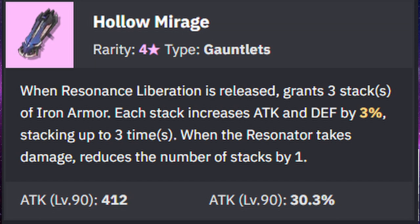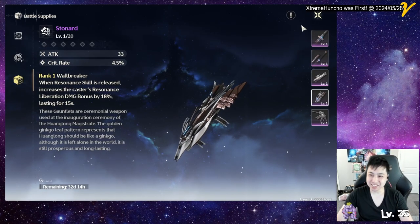There's also the Hollow Mirage, which you can get from the banner. It gives attack and attack percentage, so it's not the greatest, but the ability is that when he uses his ultimate he gets a 3% attack and defense buff that stacks up to three times. However, if you get hit, you lose a stack, so as long as you don't get hit, it's fine.